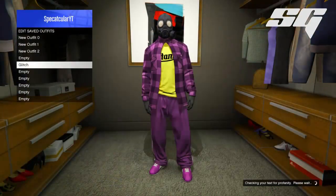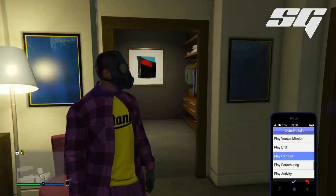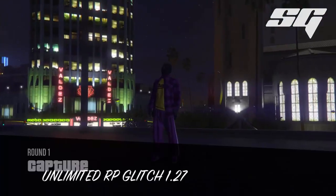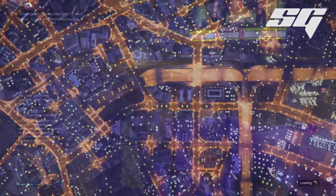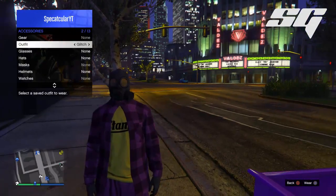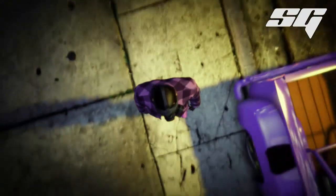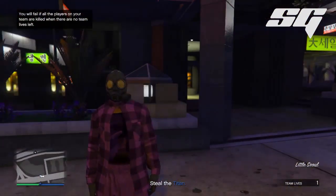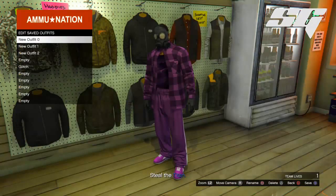Go back to your wardrobe and save it. Now for the hardest part — pull up your phone, go to Quick Job, and join a random Capture. This can take a while, so once they start it and the Capture is playing, just quit out. Once you're back in an online session, reapply the saved outfit. Then go to Start, Online, Jobs, Rockstar Created, and start any job — I started a Titan of a job. Once in that job you'll notice your character has an invisible torso. Go to Ammu-Nation — the only store open during jobs — and save the outfit there. That's how you get the invisible torso.